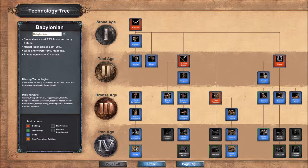It does suit the theme of the Babylonians, as we can see a bit further down, with walls and towers having plus 60% hit points, which sets the tone for a civ that can get the stone required for walls and towers faster. In between, market technologies cost minus 30%, which is pretty good. Priest rejuvenate 30% faster is the last bonus - it's not bad, but not something you'll notice much in regular gameplay unless you incorporate priests very actively.